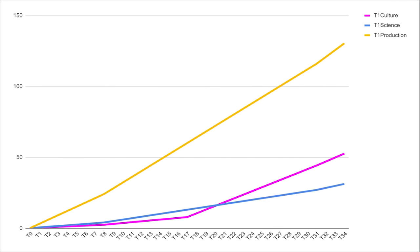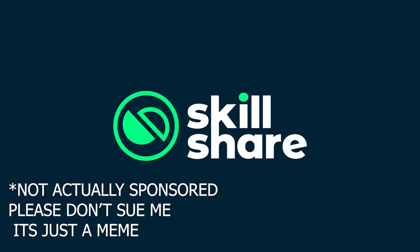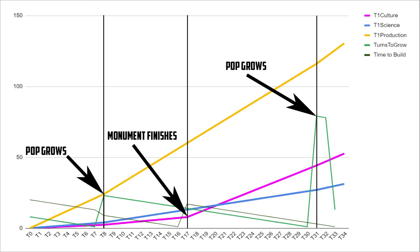If we take a look at this data in graph form we can see all the data we gathered about the city in a single image. You can very easily see the effect of the population growth and monument on the yields of the city, with the lines inclining sharply as new buildings are finished and population has grown. This graph on its own isn't very useful because we're trying to compare it to a situation where we build granary first — so let's run the granary trial.